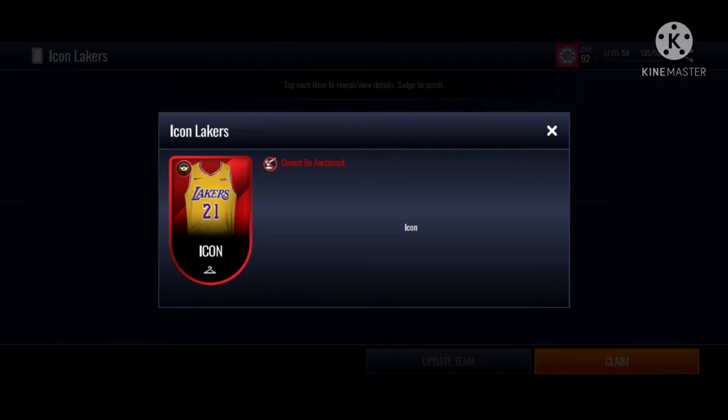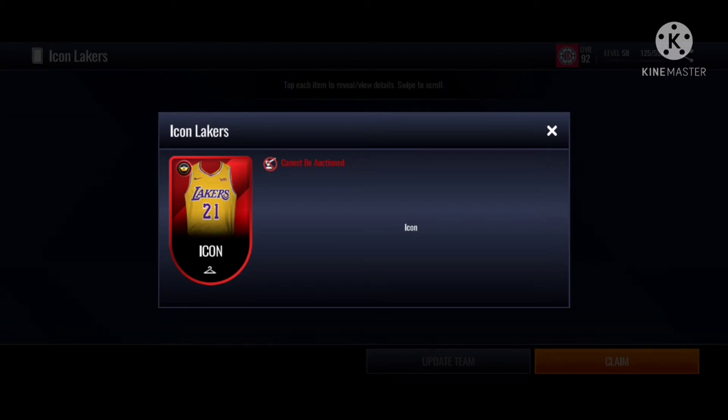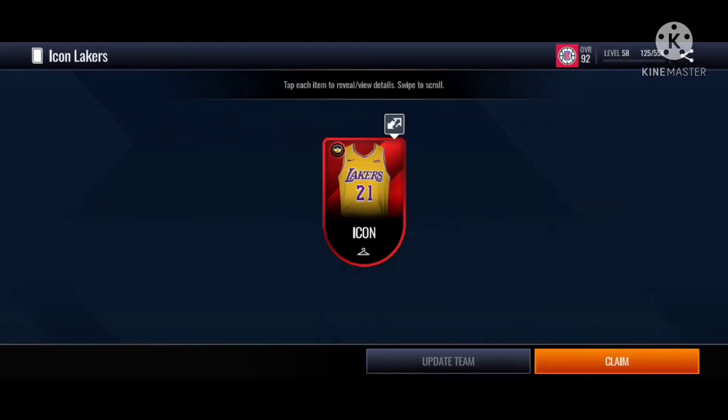This is how the Lakers jersey looks. You can get your money master boost, then you can do the trick with the Magic Johnson and Larry Bird trick. Very nice.